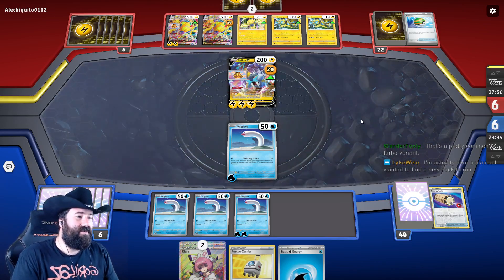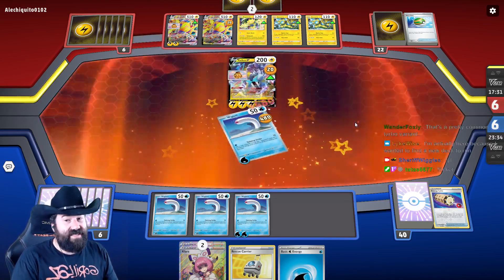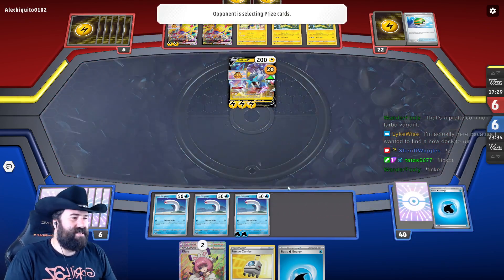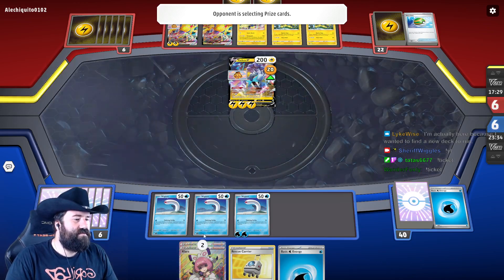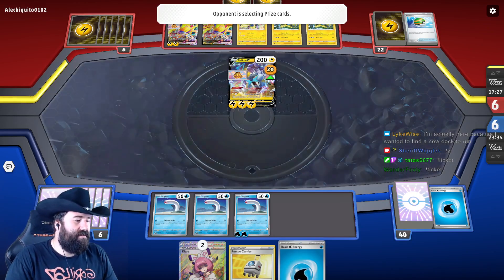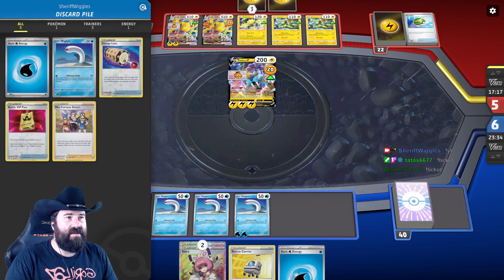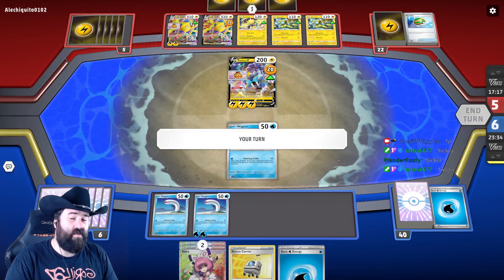Want to find a new deck to run? Check out that channel — there are a lot of really bad and some really good decks in there too. We're going to use this other Wigglet because we have energy to put on it. We also have Klara to get back that Wigglet and the energy, but maybe we'll wait to use Klara until we have the second Wigglet in play.